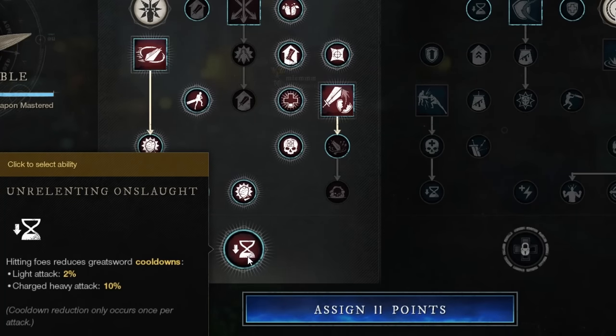The capstone perk Unrelenting Onslaught reduces your cooldowns by 2% per light attack or 10% per charged heavy attack. Obviously extremely strong and extremely useful — should not be skipped if you're looking to deal the highest amount of damage possible.